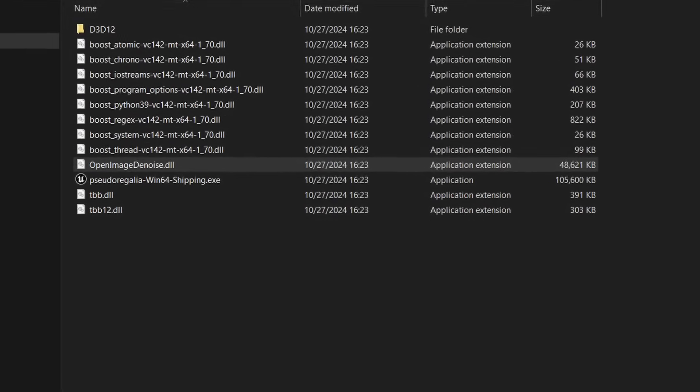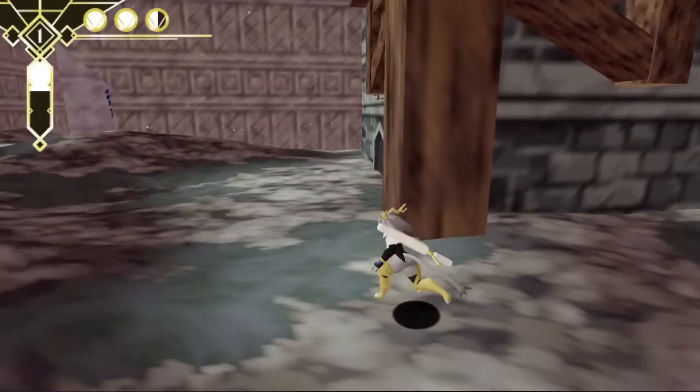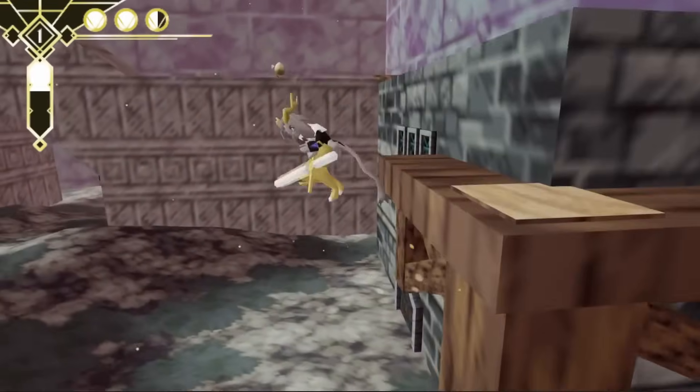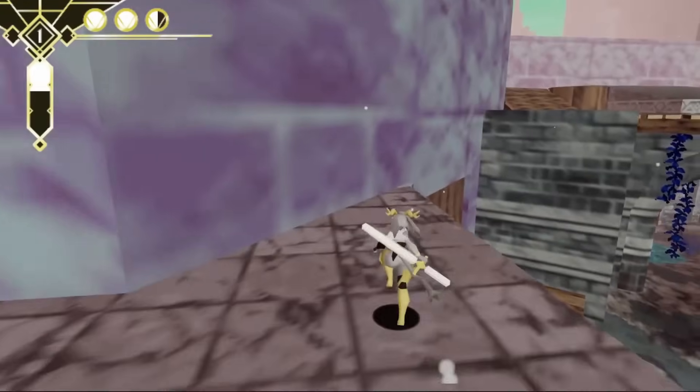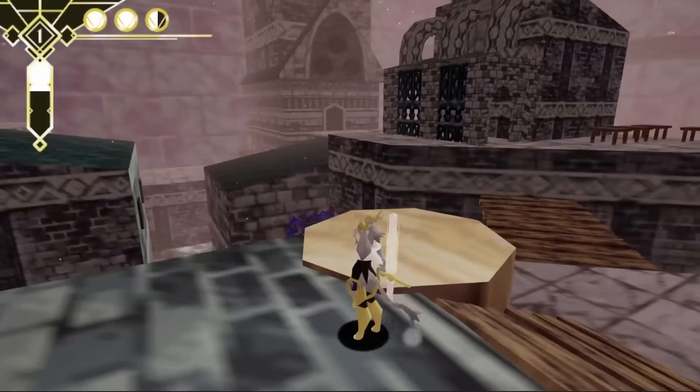Looking through the files though, the game comes with the Open Image Denoise DLL, which could be removed to make the game even 50 megabytes lighter. And I only mention this because many people are afraid of using Unreal Engine for smaller, game-jam type projects, believing they'll be many gigabytes large, which just isn't true.